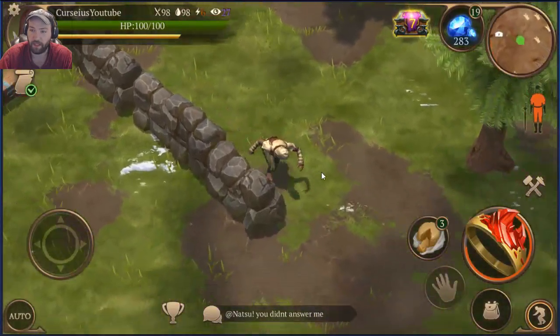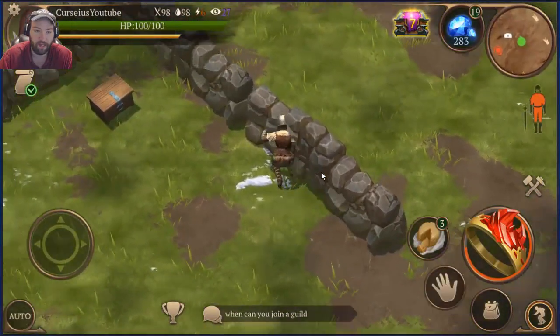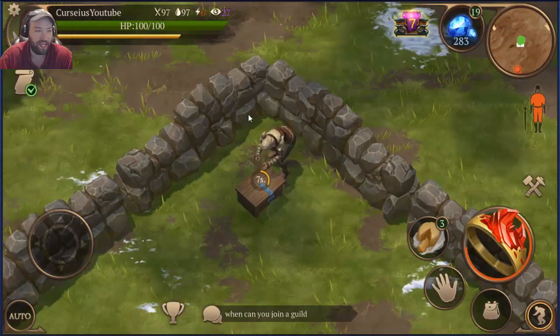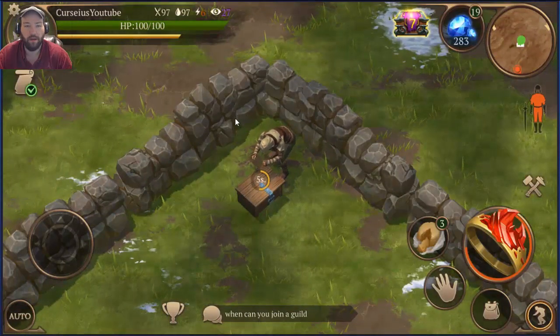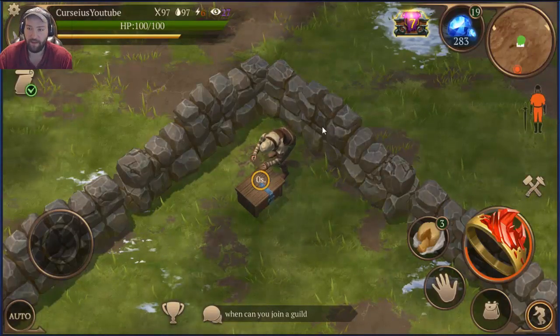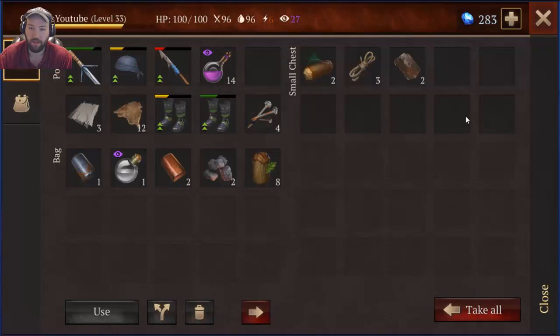It's a standard small chest — it's probably not going to contain sinew, but I'm going to open it anyways because it might have food. I need more food if I'm going to continue wandering around this place. Some nails.